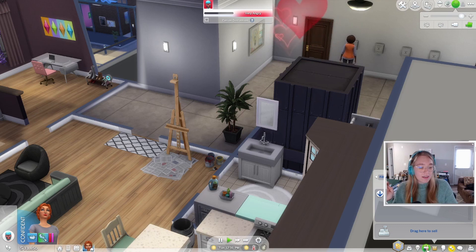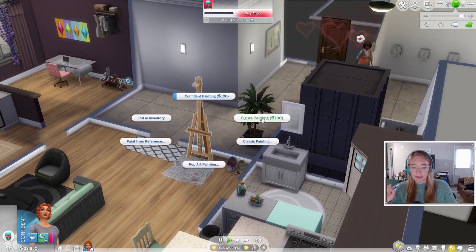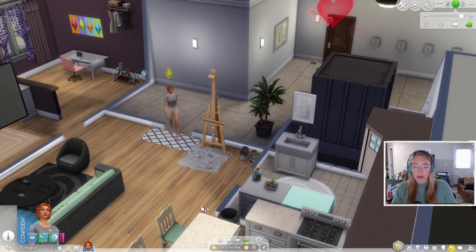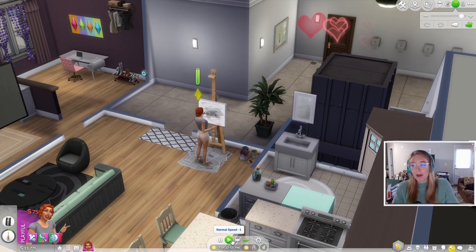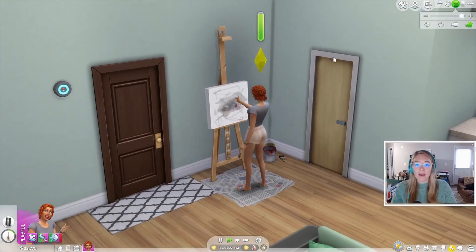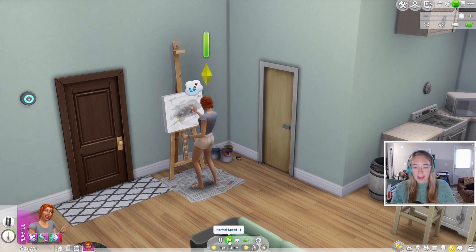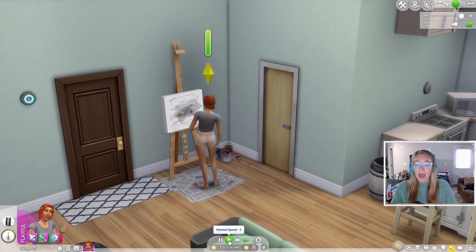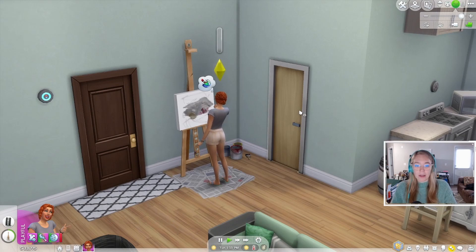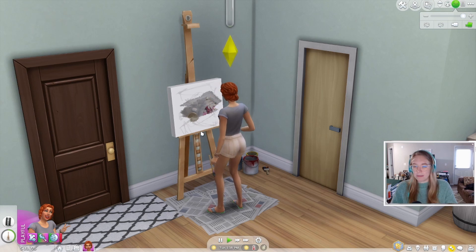She has got her painting skill up — she's level three, almost level four. My plan is to get her to do some more painting, and eventually I want her to open an art gallery slash studio. With Get to Work, you can have a retail business, and I was hoping she could open up a gallery and sell her own paintings. The walls are really bare — she should put some of her paintings up there.